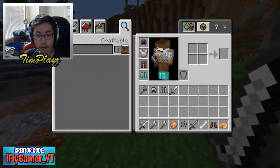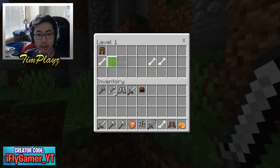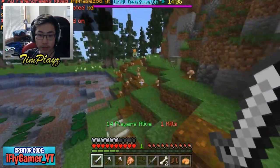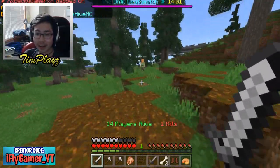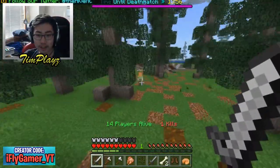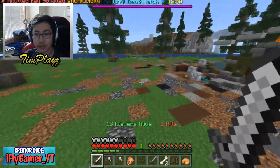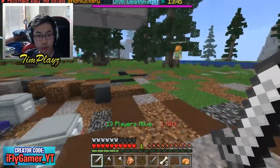We got some better armor and better loot. Everyone's already dying super fast again. We got some arrows we probably can't use, let's just use the sword. I'm much better at the sword than the bow — I used to be pretty good at Minecraft PvP but then I took a break, so I haven't used the bow in so long. Should I even be chasing this guy?